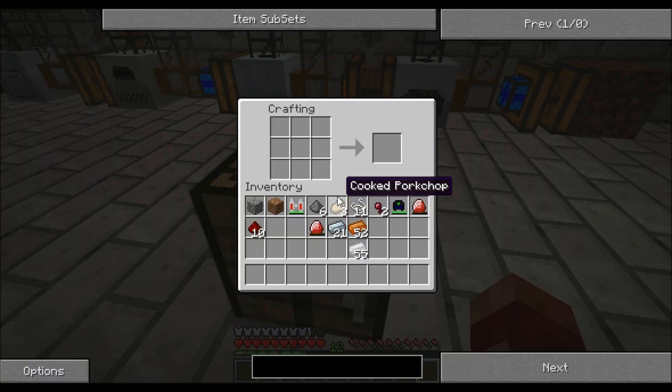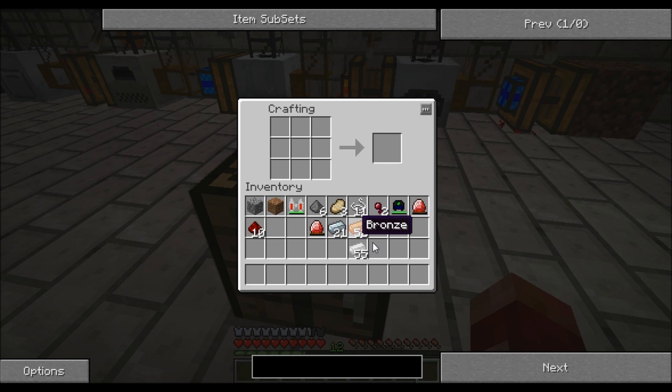So let's make the mining laser. To make it you're going to need two energy crystals. You don't have to charge these up before, but you can if you want — it doesn't make any difference. If you put charged energy crystals in you end up with it charged initially, but you don't have to. The energy crystals are just a diamond surrounded by redstone.